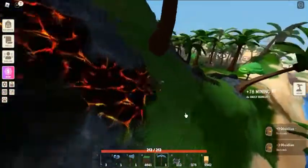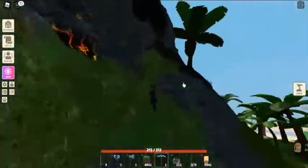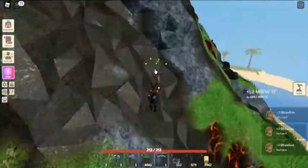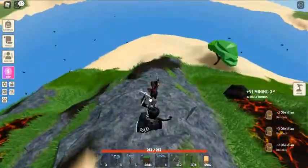Evans' location is on Pirate Island. Talk to Hannah near the pirate ship and click on 'Travel to Pirate Island.' After teleporting to this location, find Evans near a house.